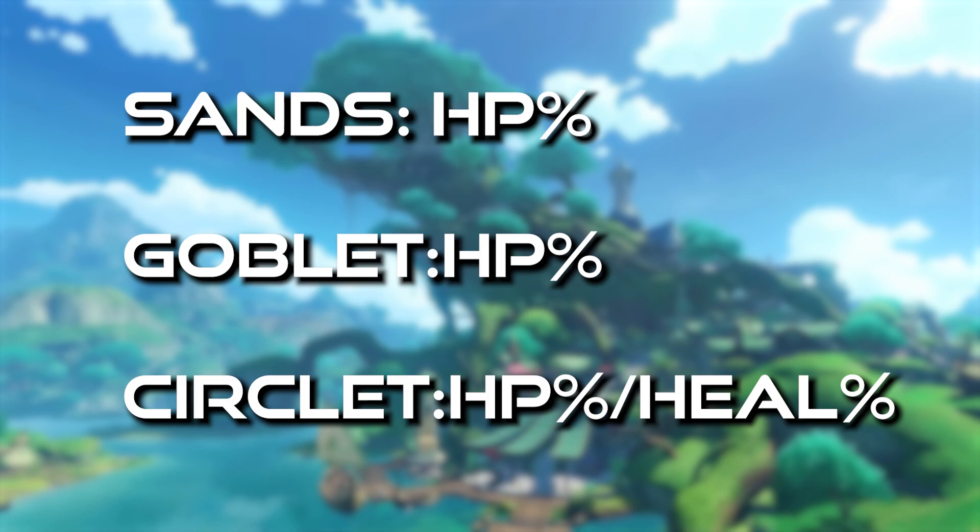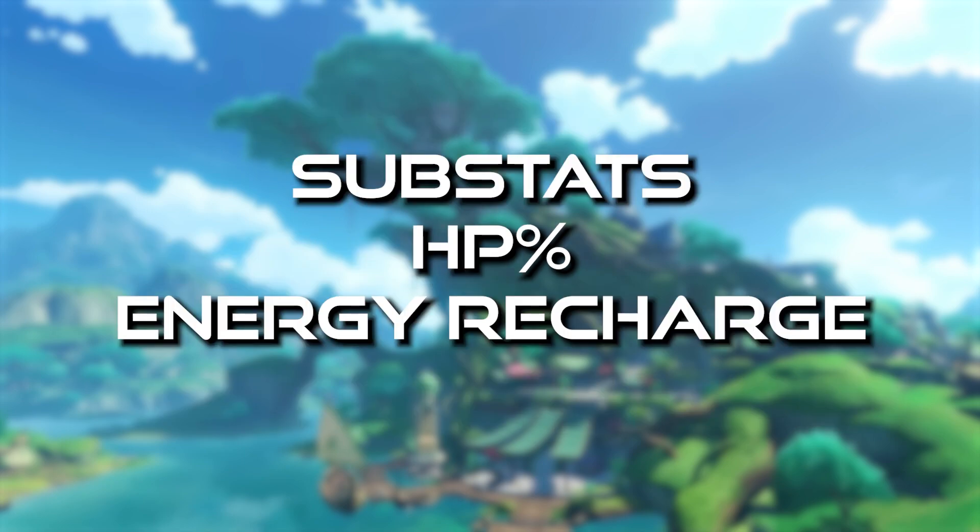Main stats: for sands, you want to go for HP percentage because that's what his support capability scales off. For goblet, you want HP percentage as well, and for circlet, HP percentage or maybe healing bonus for more healing. For substats, you want HP percentage and energy recharge.